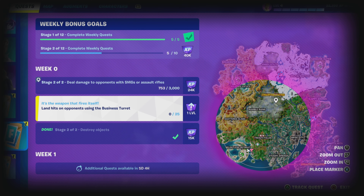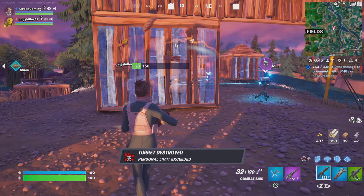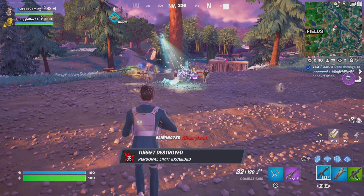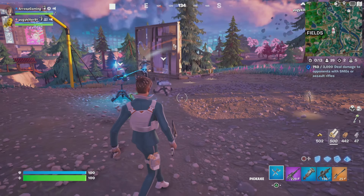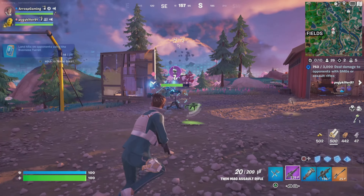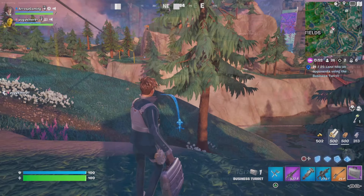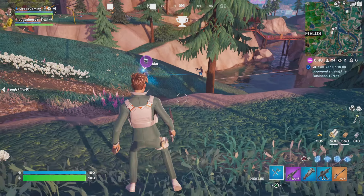Now we're into the main event, which is land hits on opponents using the business turret — this is the bonus quest for week zero. The business turret is actually really smart, we've seen this in the teaser trailers. You can carry two at a time, you can throw them out and deploy them, but you can only do one at a time. All you're needing to do is sit back and allow it to hit other players — 25 hits in total will complete this one for you. It's a really fun thing to do, especially in duos. This would be absolutely mad in squads if four people had these things and were dropping them, especially in the end game.